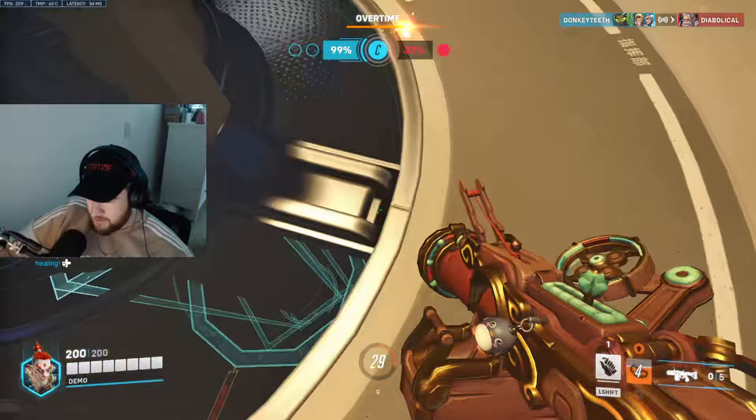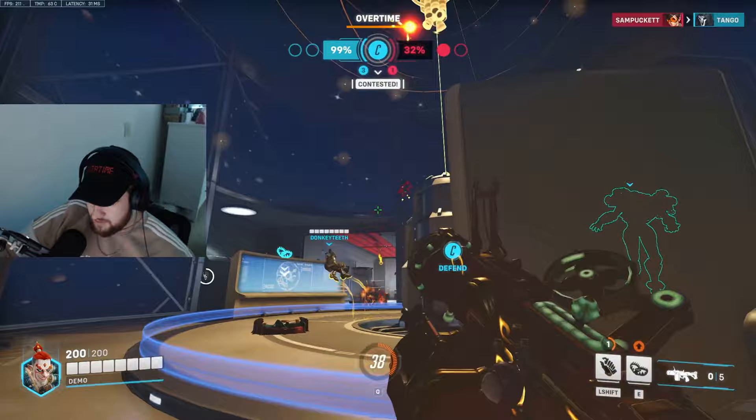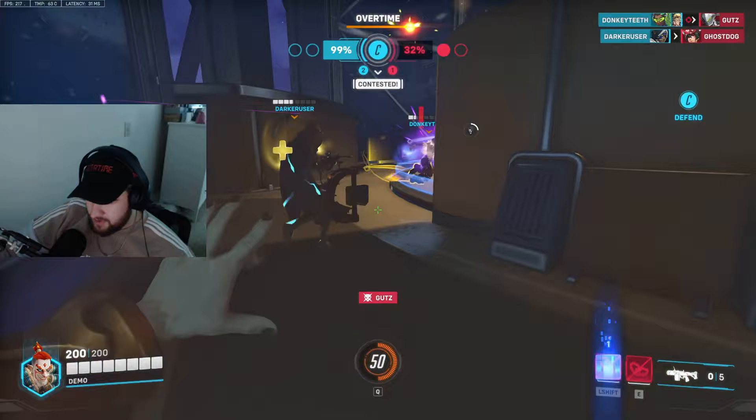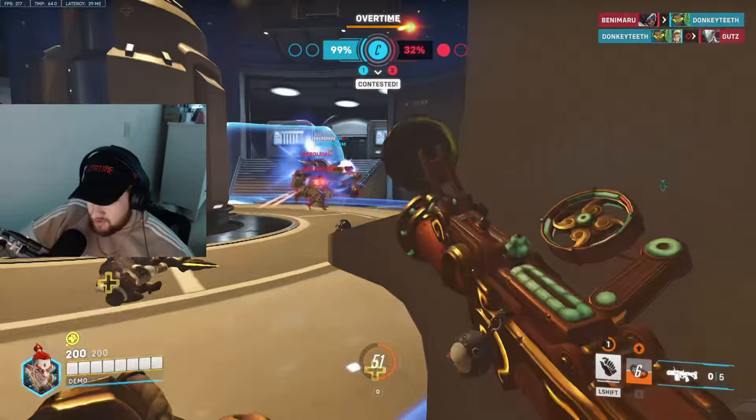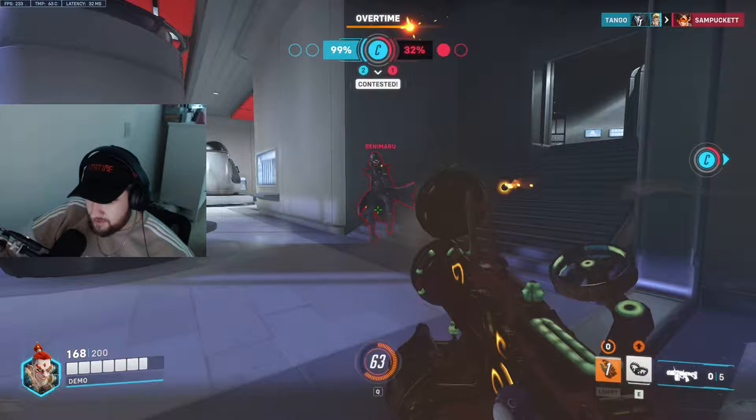Genji's nano-boosted so I'll use my mine to get away from him. My trap is on point — he almost walked into it. Keep lobbing grenades in main. Ana is all the way in the back but she stepped on my trap, so kill her — she's dead. Place another trap near my support in case Tracer comes for them, which she does, so I use my mine to boop her away.